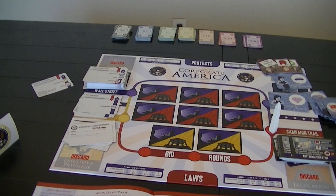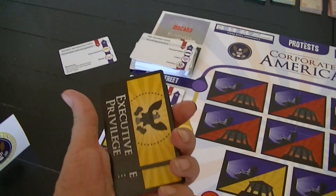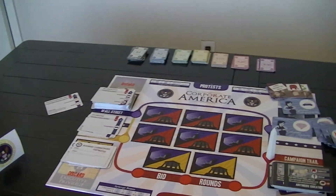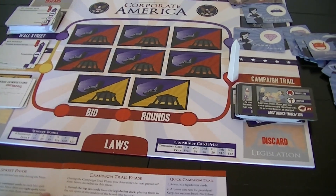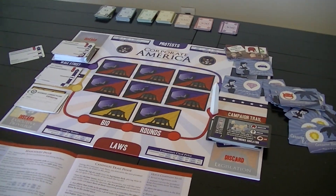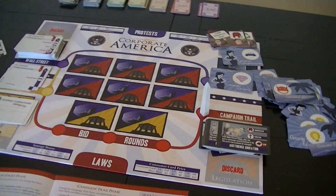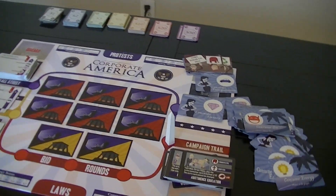If you finish the Main Street phase and the executive privilege cards have all been played out — and there's only going to be four of these — the game ends immediately and you score. During the campaign trail phase, you get to determine the next president. You're not allowed to bribe in this phase, though there is a way to transfer money to show support to the president you want.